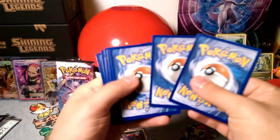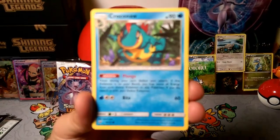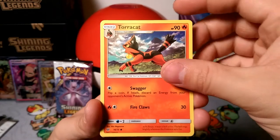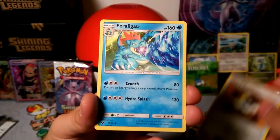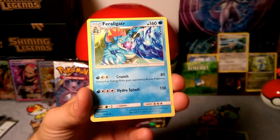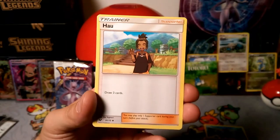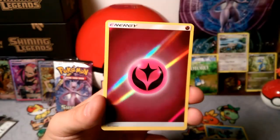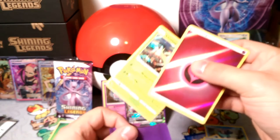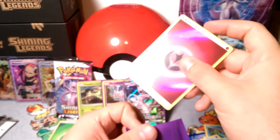Okay, Rayquaza pack — what do you give us? One, two, three energy and two. We got Croconaw with Plunge, Jynx, Plusle, Torracat, Sudowoodo, Totodile — hey, come here Totodile! Ultra Ball. We got the full evolution here: first card was Croconaw, and then we evolve into Feraligatr. The rare is a Virizion. Virizion — how do you say that? Good job. Virizion Venusaur — does that deck exist?